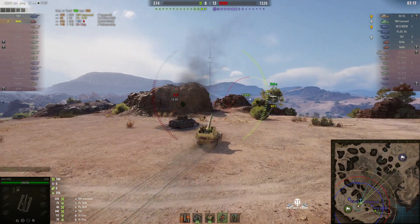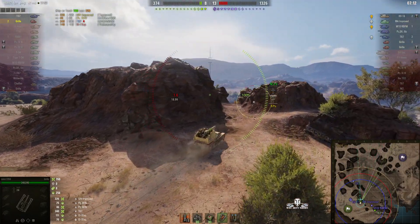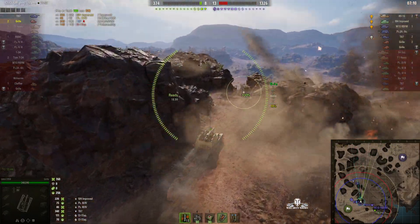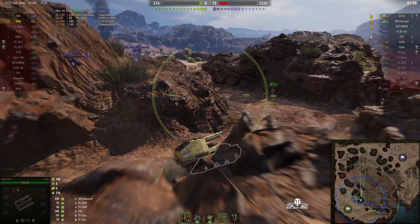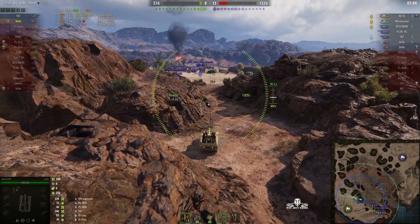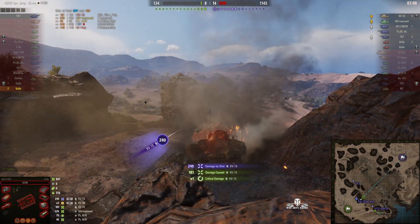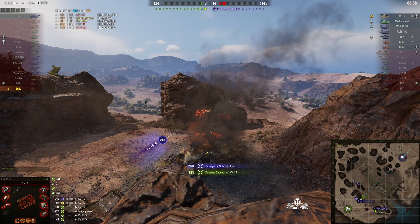He won't stay here because the enemy SPG is focusing on this area. He's been spotted — he's going to go down fighting. Either ram the enemy or shotgun them at close range. He's almost loaded — he is loaded. Who wants a go? He'll take down one of them if he can, take some hit points off them. He puts one into the KV-1S but is killed by the next shot.